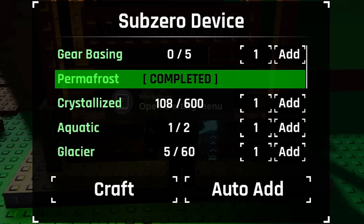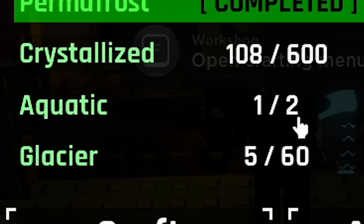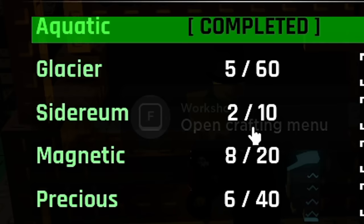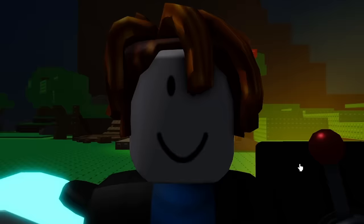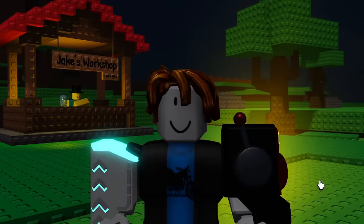So if we go to the actual Sub-Zero device it says that we need crystallized — I'm going to need a lot of these. I need one more aquatic which we actually got yesterday so let's plug that in. I still need 55 glacier, 8 sidereum, 12 magnetic and 36 precious. To be honest I actually think this is going to be really easy to get. I'm actually about to head to bed — not at 2am for once. I'll see you guys in the morning. Hopefully when I wake up we have a bunch of new good auras and we have everything we need for the Sub-Zero device.